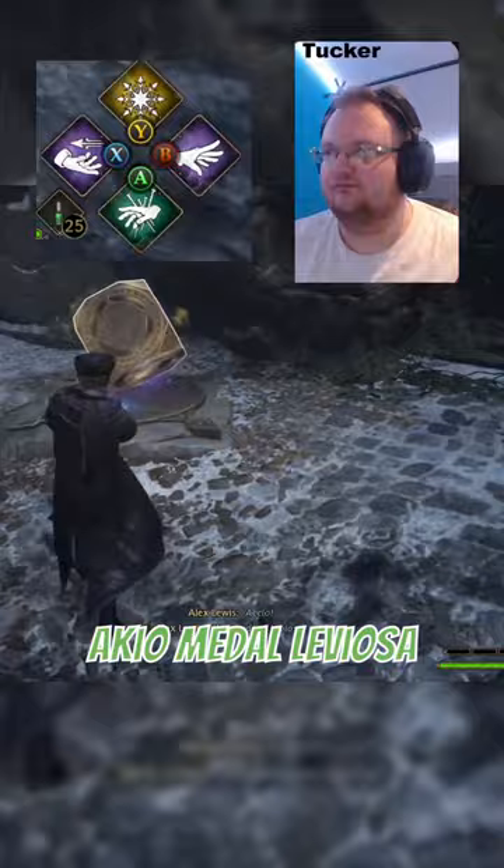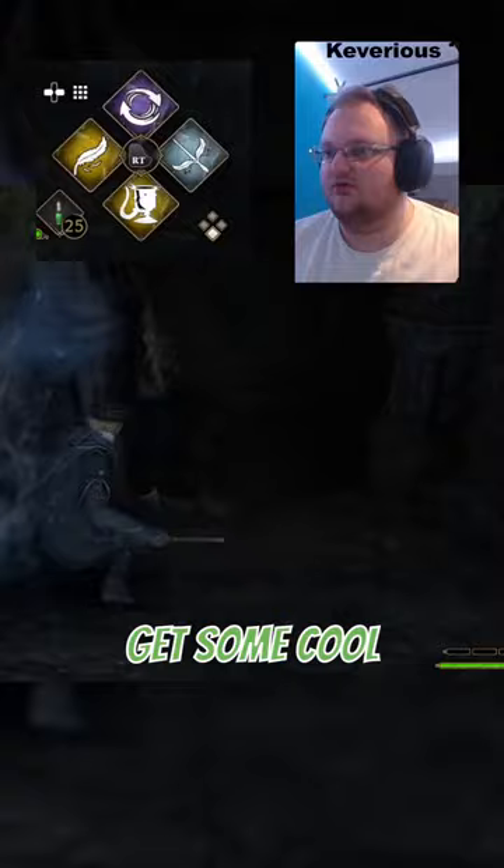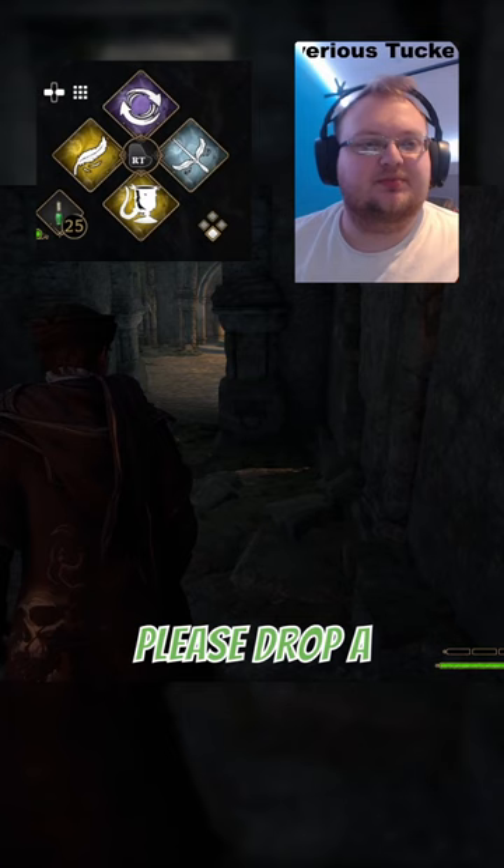Use Wingardium Leviosa like this, and then levitate the cube onto the pad. What this will do is open up a magic door, and you can get some cool loot.